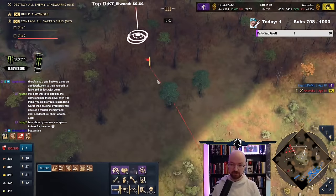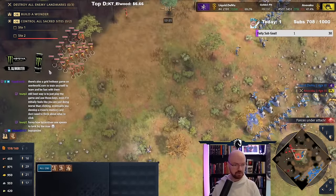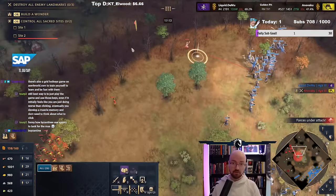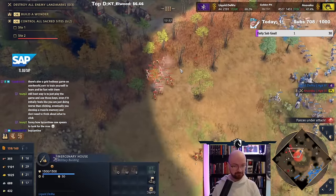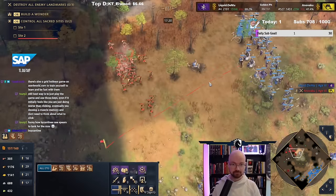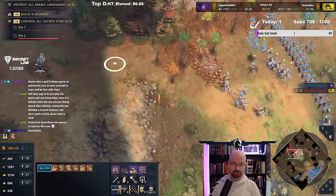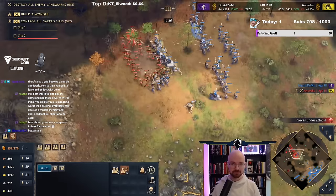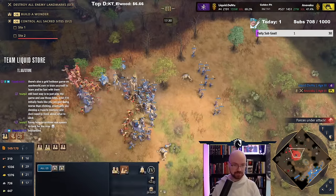We also have Triumph available for this fight because we haven't used it yet. It's one advantage from that very early Hippodrome. Let's go, team — it's go time. We're going. We've activated Shield Wall. We'll activate the Berserking as well.